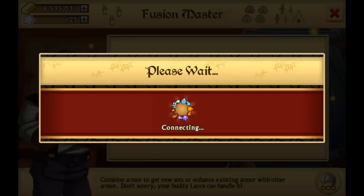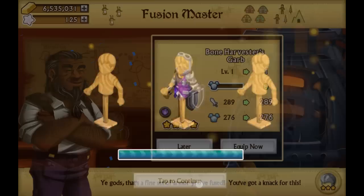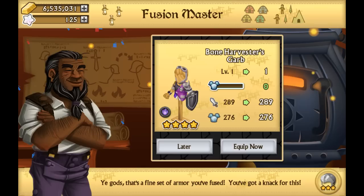Vesture of epicness — let's fuse this away, we're gonna get an epic! Spirit mono... this is the Bone Harvester's Garb. I know this because I've been getting this armor so many times now. This is going to be added to the list.